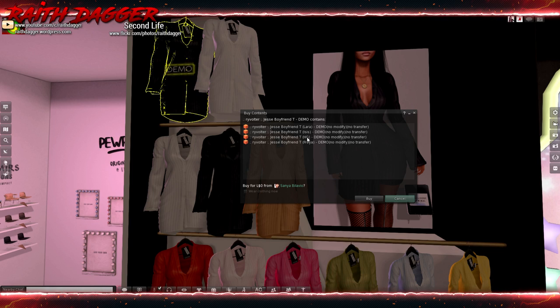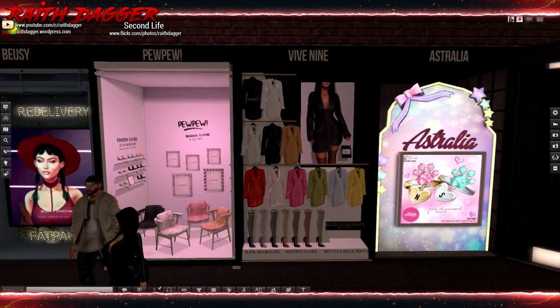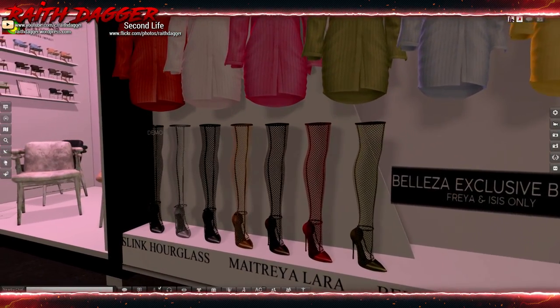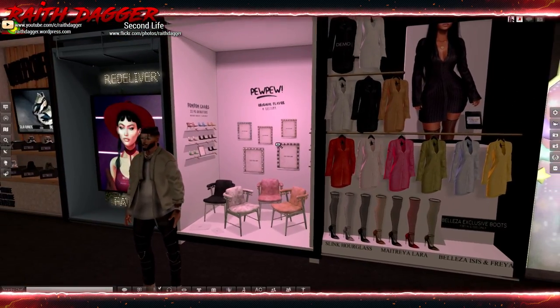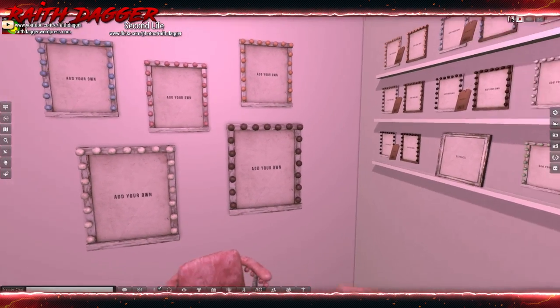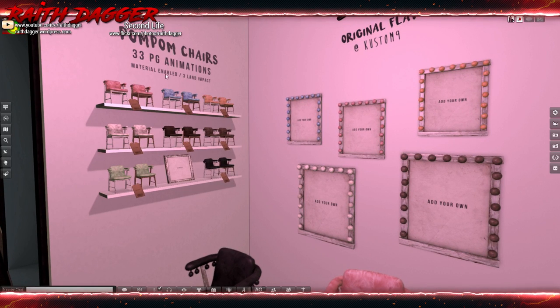Vive Nine — another dress. Demo: Laura, Isis, Hourglass and Freya. Dress goes for $2.99. Oh, we've got shoes down here too with stockings. Slink Hourglass, Maitreya. Oh wait — Blaze exclusive boots, Freya and Isis only for the boots. And stockings. Pew Pew — chairs and picture frames to add your own photos. Picture frames look like they're one land impact. Chairs are three, with 33 PG animations. $3.49 for a chair — pink, blue, and kind of like orange.